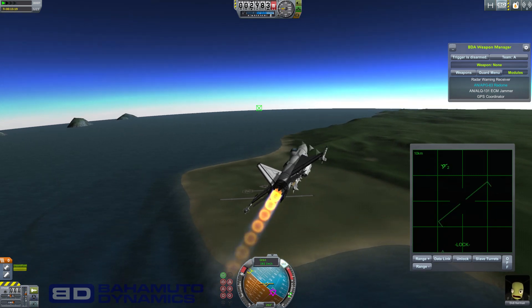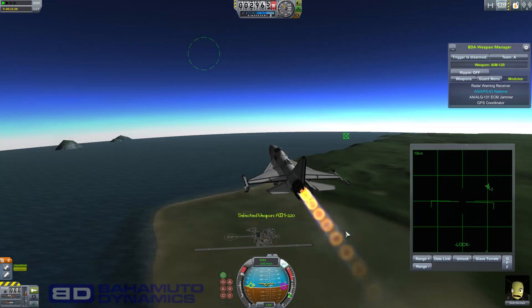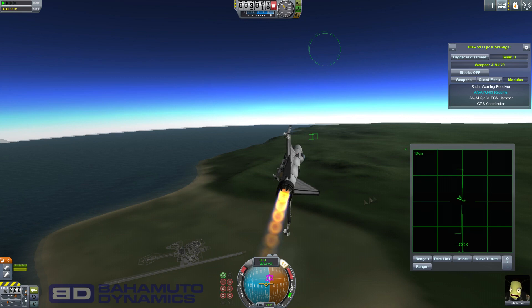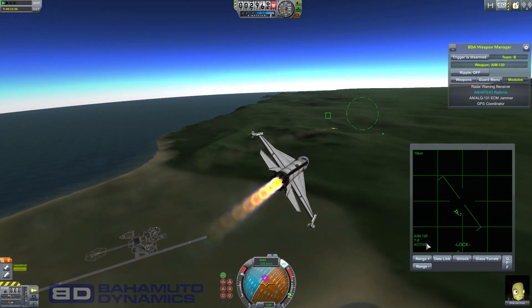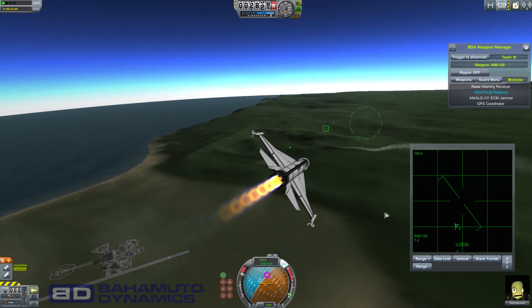Same thing — I just click on it and it shows up as a locked target. It's showing up as a friendly, so let me switch teams. If you fire a missile at close range, it'll say active right away, which means the missile is using its own radar to track the target.